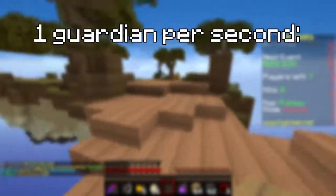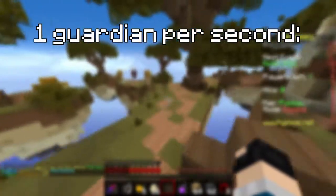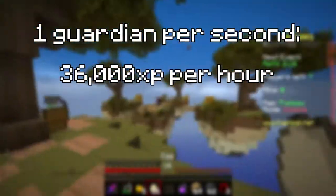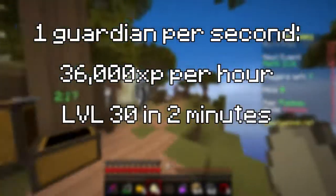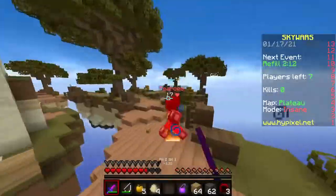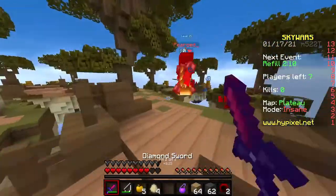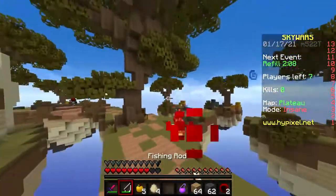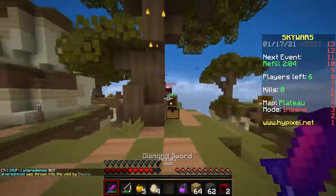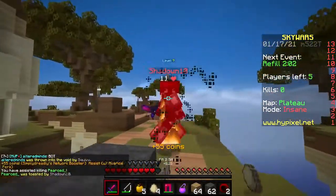Assuming we can kill 1 guardian per second, we'd be getting around 36,000 XP per hour — level 30 in 2 minutes and level 100 in 52 minutes. Theoretically you could get a ton of XP all the way from level 0 to level 68 just by killing the dragon, but this isn't a very repeatable feat. Still, much better numbers, so killing guardians is definitely a method to consider.